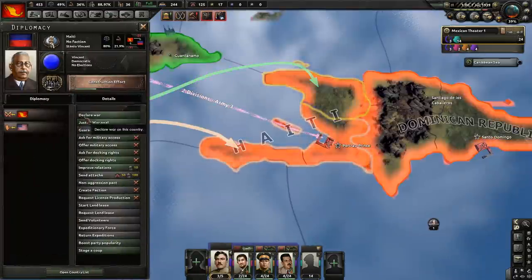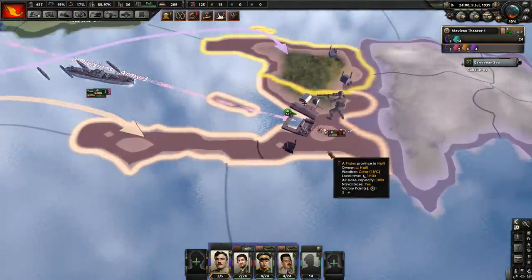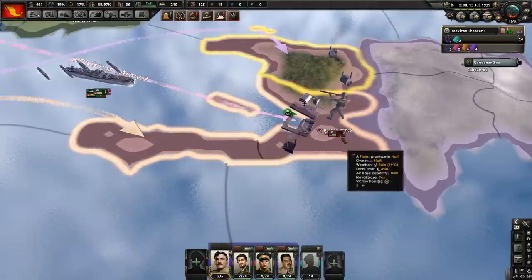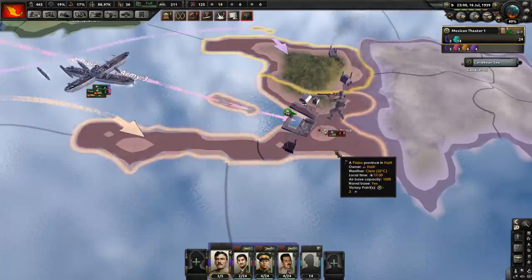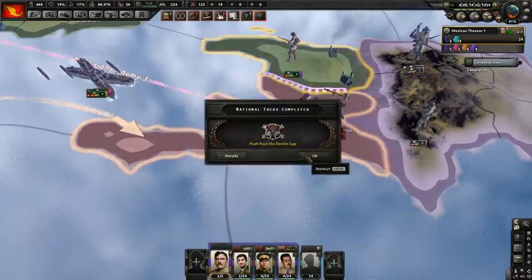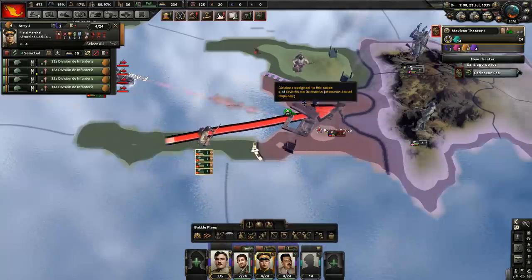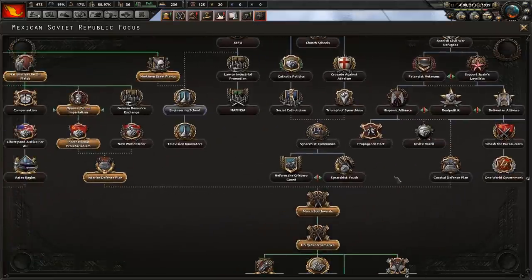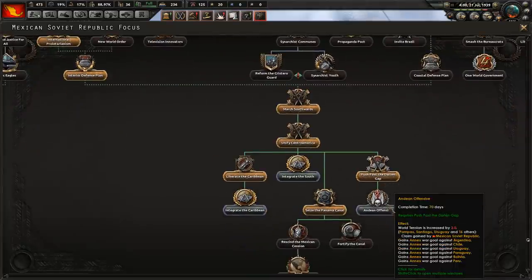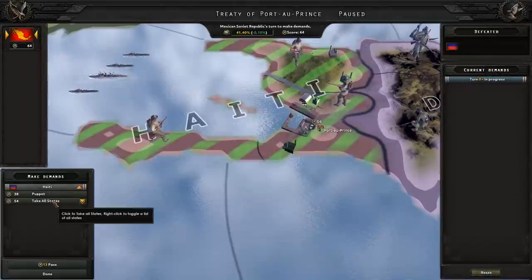Time to attack Haiti — declare war and go. Let's give them a moment and now activate the others. Maybe it's not necessary — maybe they just have the one unit, in which case we've won already. No, they have more, but not much more. Destroy them. We've done the focus to push past the Darien Gap — we're not going to pursue that just yet, so let's first take care of the Caribbean. Engineering schools. Haiti — take all states.